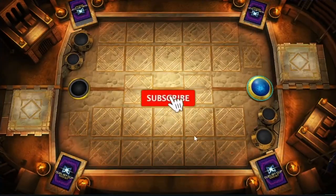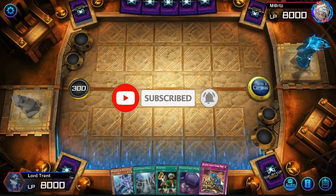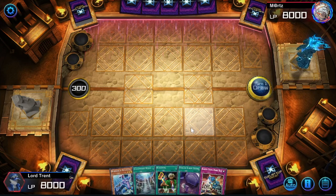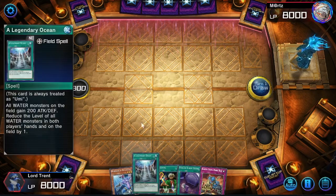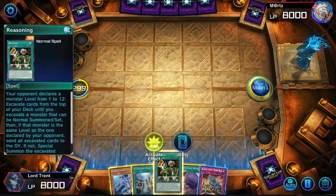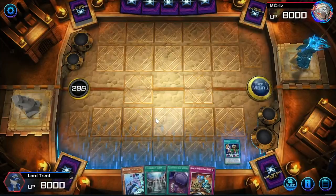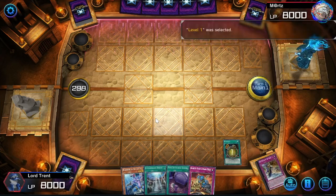For the first time ever, instead of doing a replay, we're actually going to try some live duels. Here's my hand - it doesn't look too bad. We did win the coin flip, so we're going first. We've got Legendary Ocean on board, and always activate Reasoning first because we want our opponent to guess randomly rather than guess level five to stop Kairu Shin.